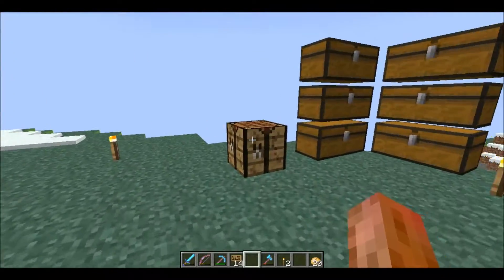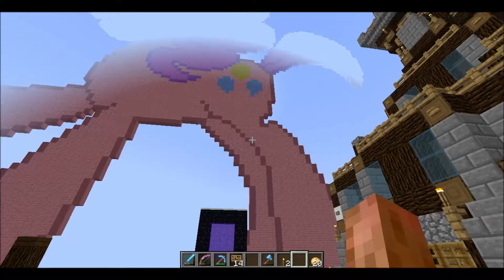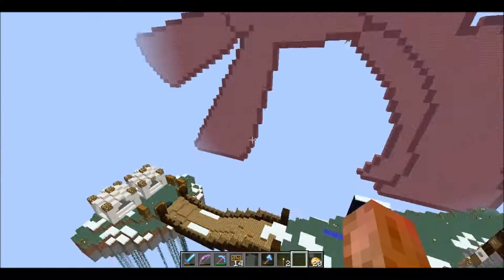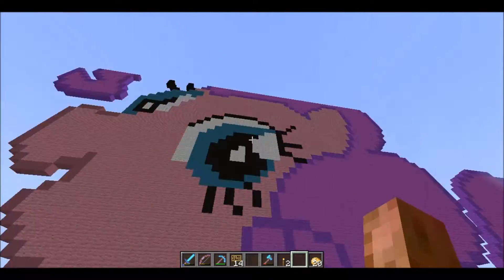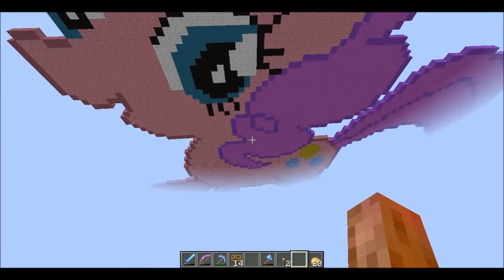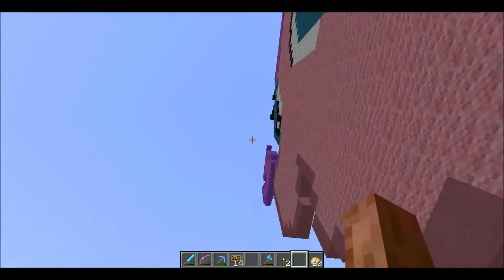Hey, welcome to the Mini Wargaming Minecraft server. I am in creative mode right now. I got a pony — yay! I don't love it, but I'm just gonna leave it here. It'd be easy to take down with some flint and steel and breaking these blocks.